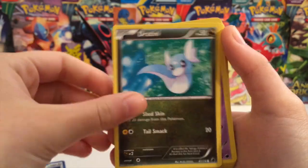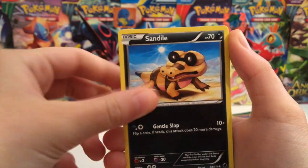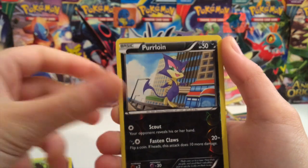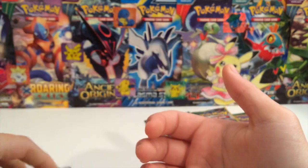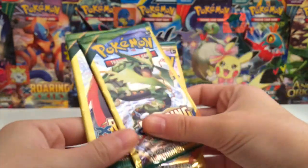Buffalant, Dratini, Matang, Trapinch, Malamar, Sandile, Combi, Dangerous Energy, another Combi, Purloin Reverse, Hoot Hoot, and Hitmonchan. Thank you very much for all of those cards, and now let's go ahead and crack into the packs.